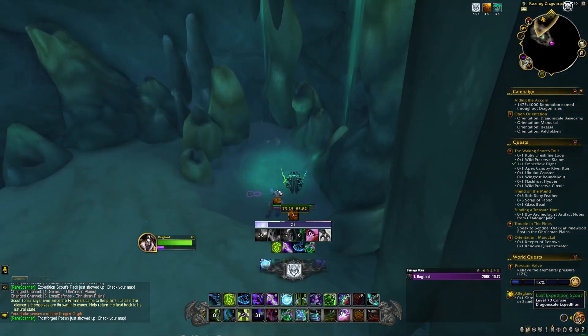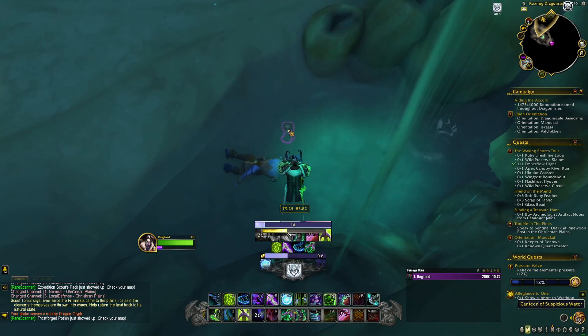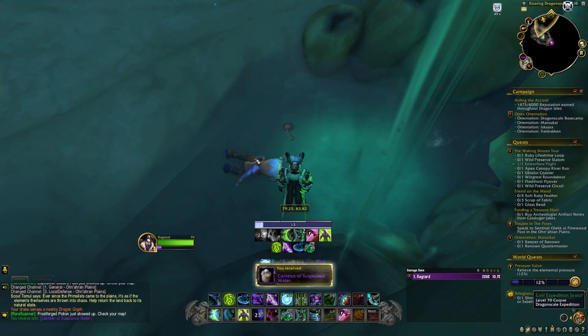Right here in the water you're going to see the Lost Expedition Scout, and next to him is the Canteen of Suspicious Water. Simply loot the canteen and there are three more knowledge points for you.